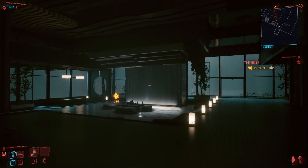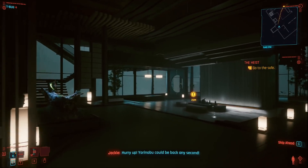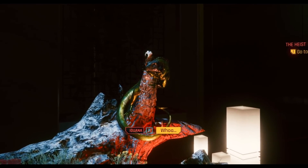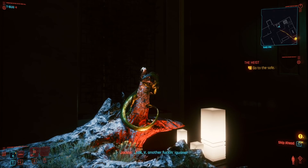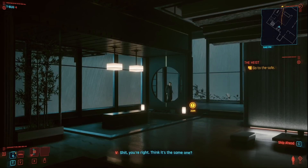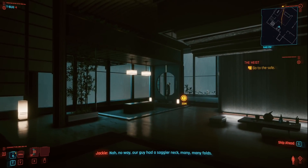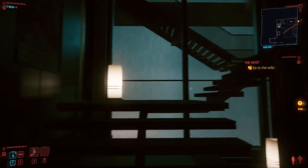You'll eventually find yourself in the penthouse suite where you can grab a few unique items, not just the pistol. As a little easter egg, this is the iguana that you and Jackie stole at the start of the Nomad storyline. He really does know his iguanas.